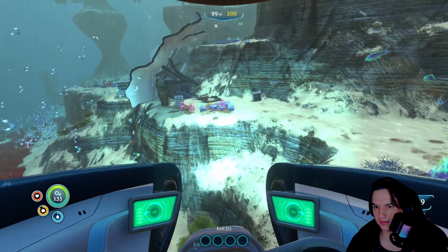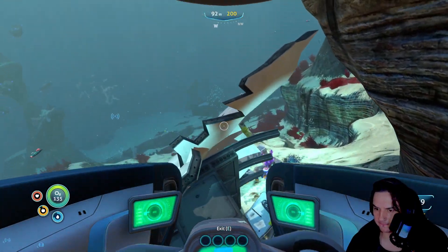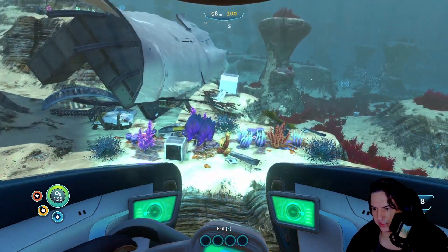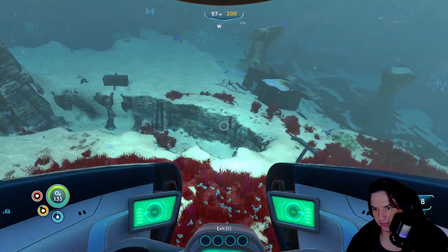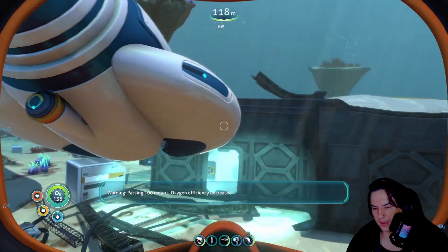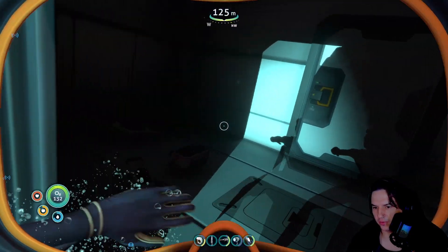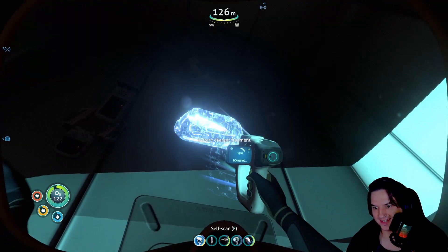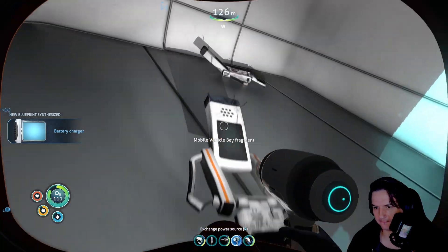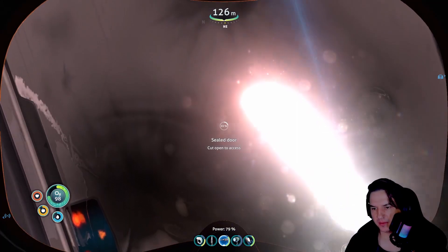There's another wreckage here at the side - we may as well have a quick look around, you never know. Doesn't look like there's much here at all, apart from debris - which is fine, I'll need that at some point no doubt. There is something here though - looks like an openable door from outside. There is no way in hell we're able to equip the rebreather. Is that the battery charger? It is! That's actually awesome. We'll have to build that as soon as possible - it's another charger fragment.